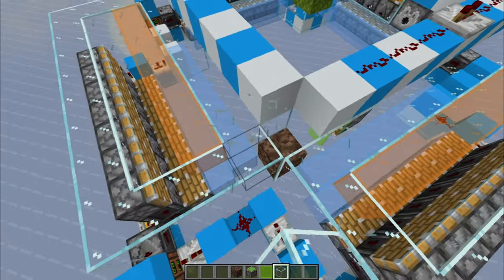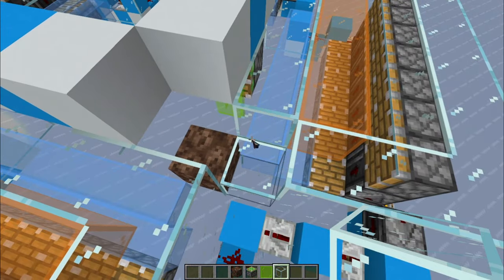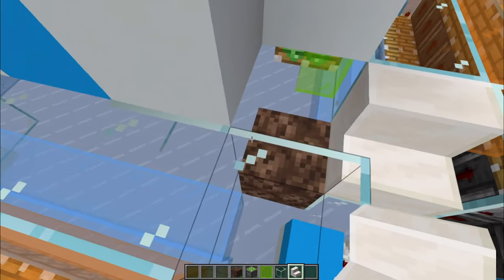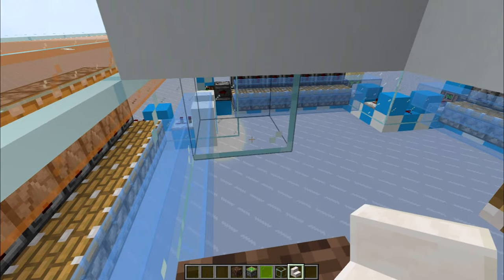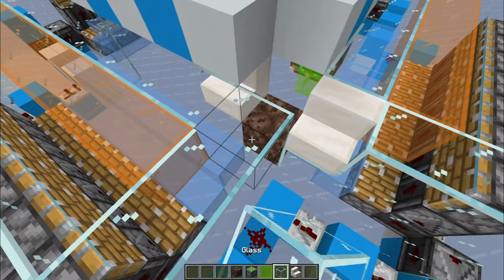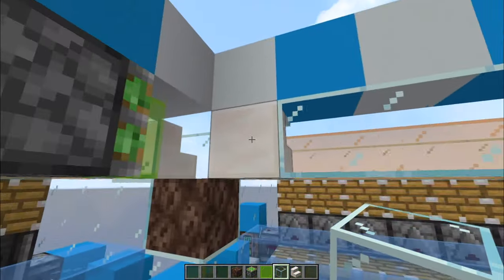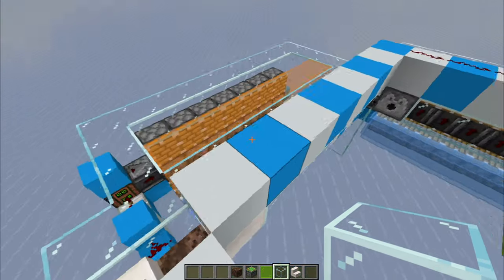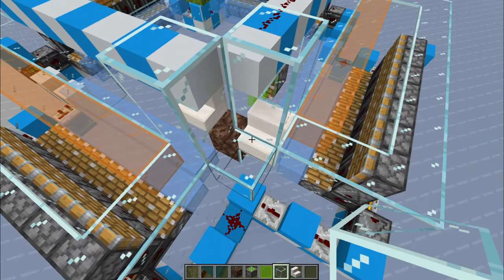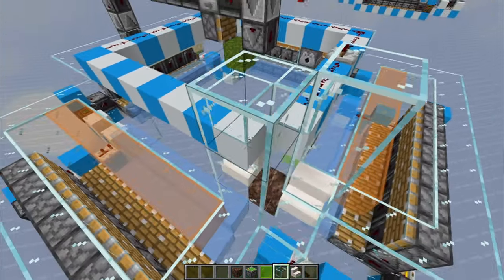Now start to build the water sources. Break those blocks and get any stair of your choosing — the back should be facing inwards. Cover that so it doesn't spill water. As you can see, the back of the stair block is pointing inside the farm. Build a three-tall tube for the water.